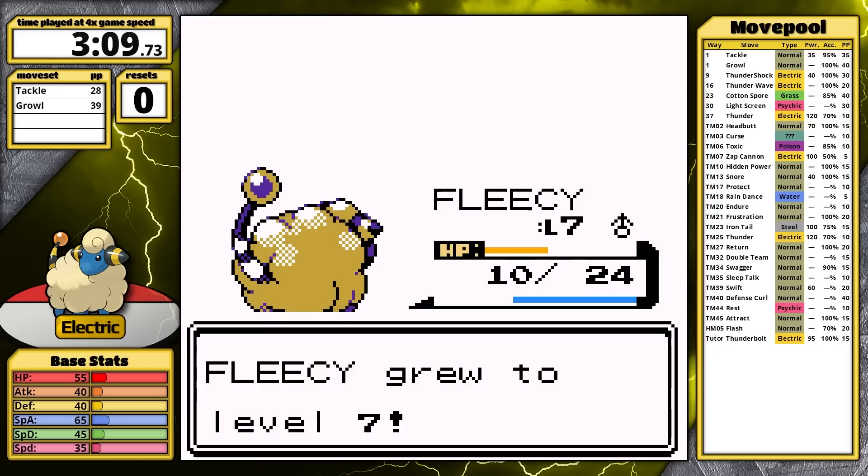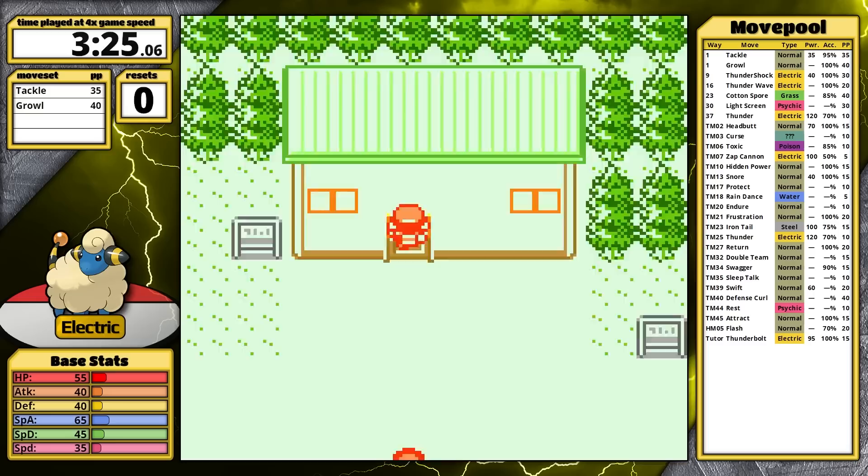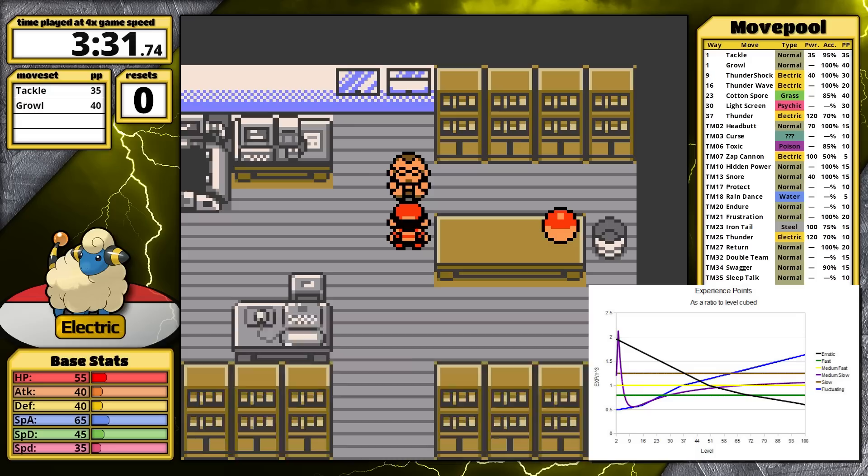I am going to do a follow-up playthrough today, so in that case I'll face Chikorita. An added advantage for Mareep in the early game is that it has the medium-slow growth rate. Ironically, this allows it to level up faster and earlier than Pokemon that have the medium-fast growth rate.